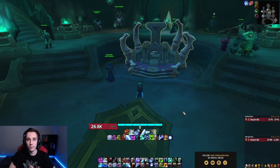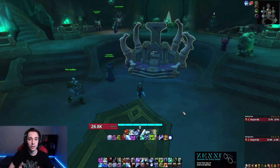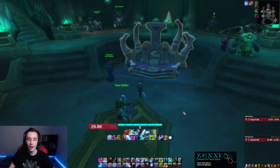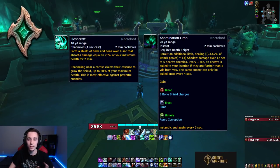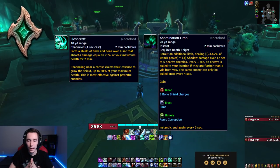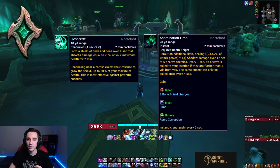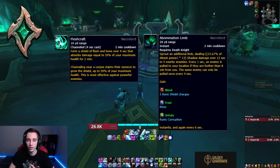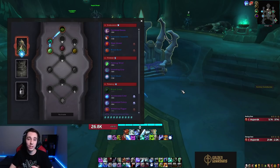If you also like playing Obliteration, Venthyr starts losing value because Obliteration has very little synergy with Swarming Mist. This is where Necrolord pops up — Necrolord has decent synergy with Obliteration, giving quite a bit of single target damage and notably better AoE damage. In general, Necrolord is your best option for the Obliteration build. So: if you know you're sticking to Breath of Sindragosa, go Venthyr; if you plan to swap between talent builds or play Unholy as well, go Necrolord.